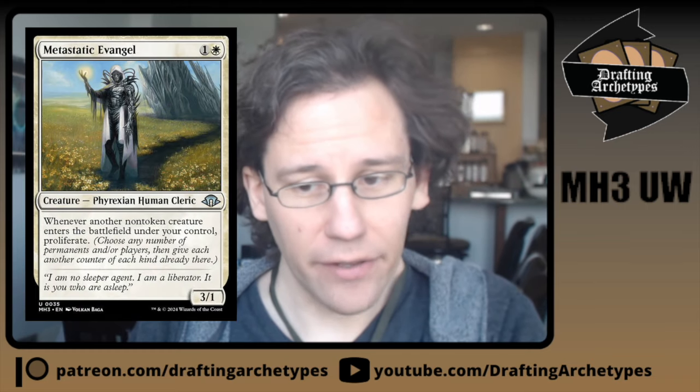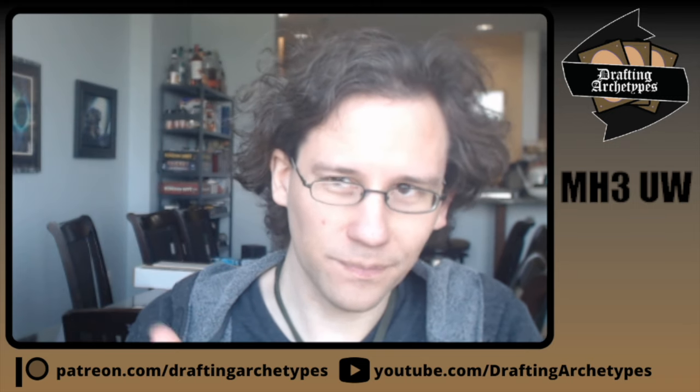I'd also like to speak to Metastatic Evangel — that's the 2-mana 3/1 where whenever another creature enters the battlefield under your control, you proliferate. It plays very well in blue-white because you have both energy and +1/+1 counters to proliferate. You can also get shield counters from the pack beast. Most importantly, it's really incredible with Emissary of Soulfire, because Emissary of Soulfire lets you spend the abundant energy to put exalted counters on each of your creatures, and then the proliferate adds to all of them. You end up with tons of exalted, and if you have a gargoyle, you get to send a giant flying lifelinker in — that package plays out extremely well.